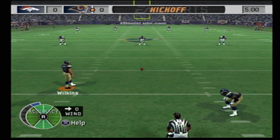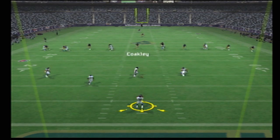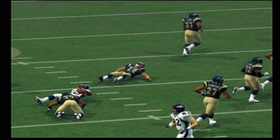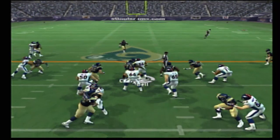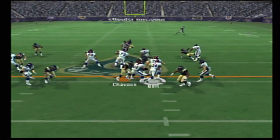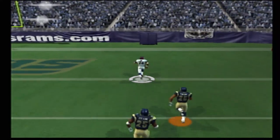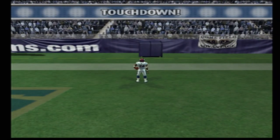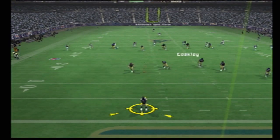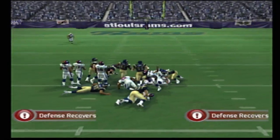He's just about ready to kick this one away, from the four. Give it to the halfback — the 40, the 30, the 20, the 10. A lot of space in front of him, he finds his tight end. From the two — ball loose! The Broncos scoop up the fumble.